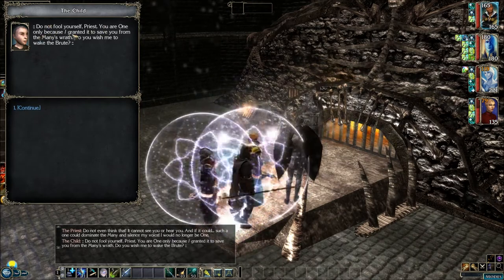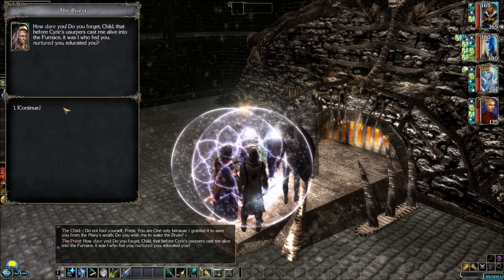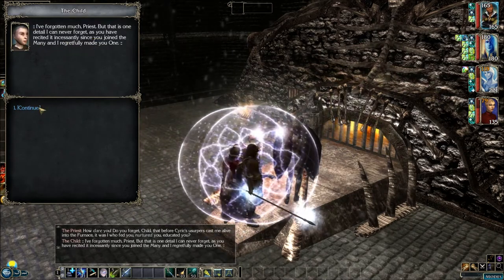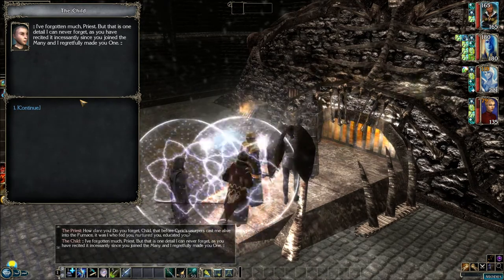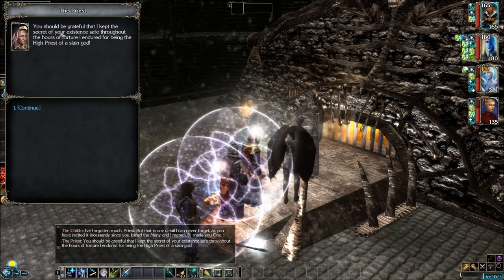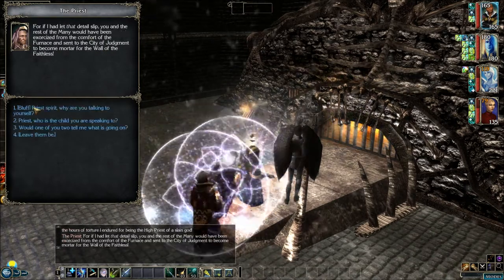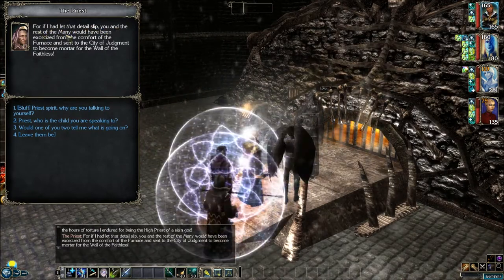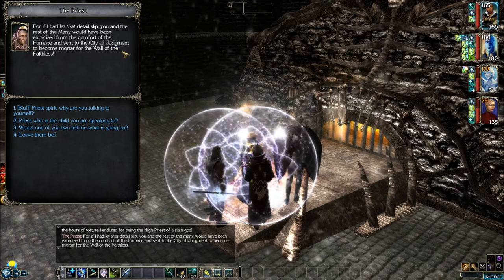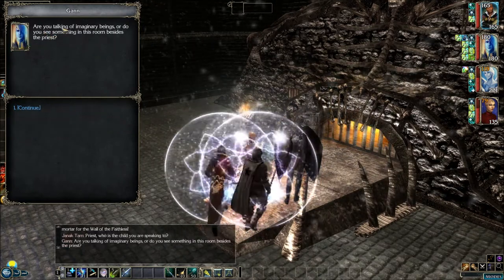'Do not fool yourself, priest. You are one only because I granted it to save you from the many's wrath. Do you wish me to wake the brute?' 'How dare you? Do you forget, child, that before Syrix your service cast me alive into the furnace? It was I who fed you, nurtured you, educated you?' 'I have forgotten much, priest — that is one detail I could never forget, as you have recited it incessantly since you joined the many, and I regretfully made you one.' 'You should be grateful that I kept the secret of your existence safe throughout the hours of torture I endured for being the high priest of a slain god. For if I had let that detail slip, you and the rest of the many would have been exorcised from the comfort of the furnace and sent to the city of judgment to become mortar for the wall of the faithless.' 'Priest, who is the child you were speaking to? Are you talking of imaginary beings, or do you see something in this room besides the priest?' 'I see only the spirit of the Merkleite priest, but I sense the presence of others.'